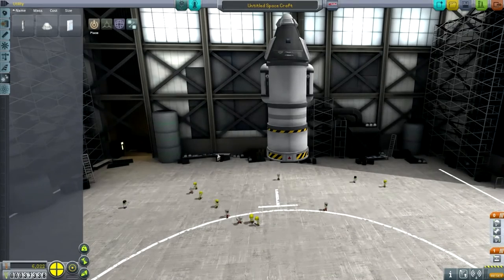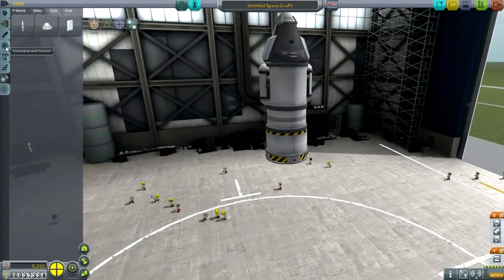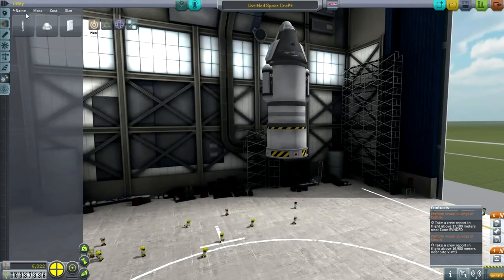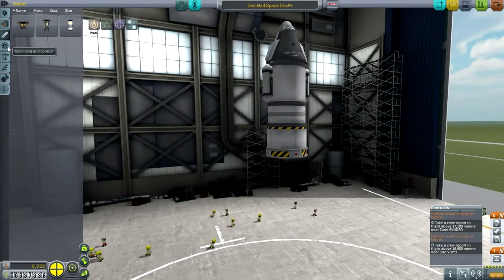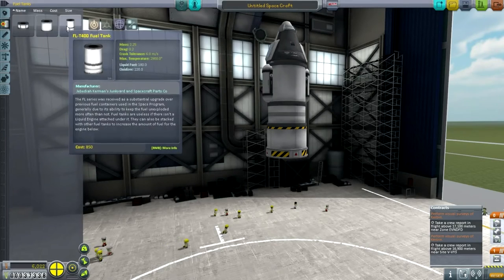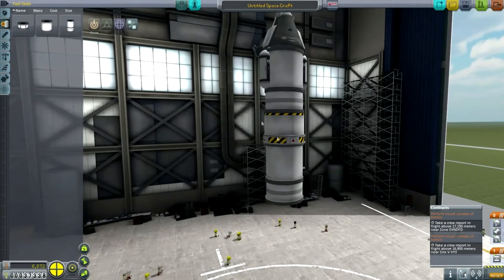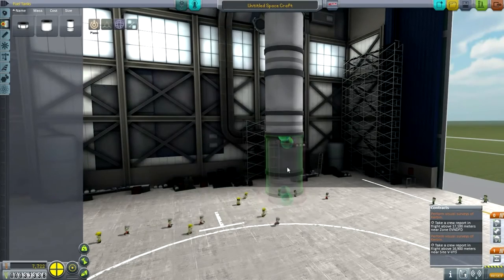So that will be our investigation pod for the visual surveys of Kerbin at those two locations — we have to be above a certain height, which will be interesting. That means we'll need a good booster. Let's add our standard booster setup: calling that 5 tons, plus 9 tons of fuel tanks, so 14 tons total, and a 1.25-ton engine, making it 15.25 tons — still under capacity.